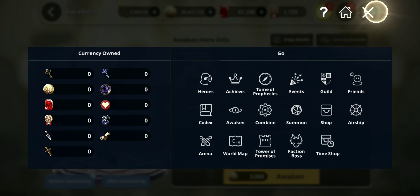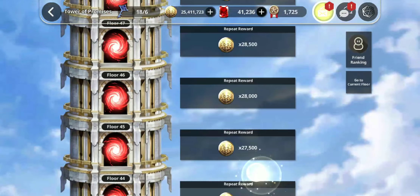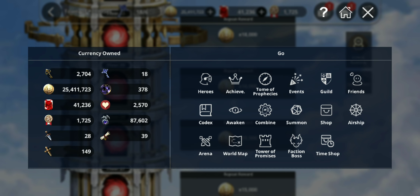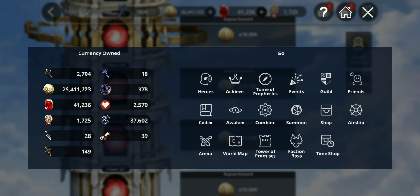You can also get legendary awakening materials from the Tower of Promises. As you progress through the stages you'll be able to collect at least two legendary awakening materials and two skilled dragoons. So today's topic is basically going to be about evolution and these are the things I want to mention.